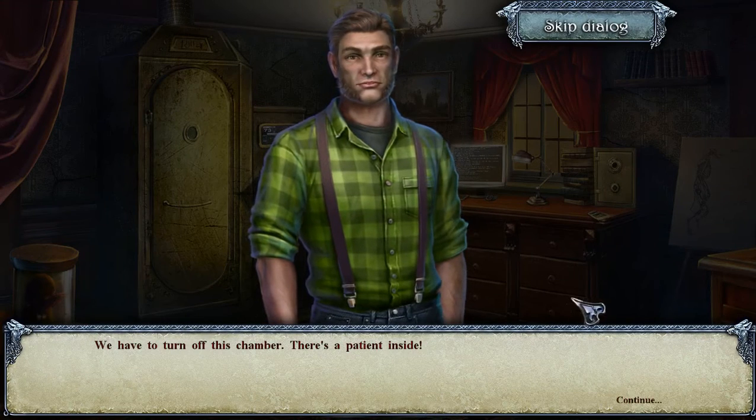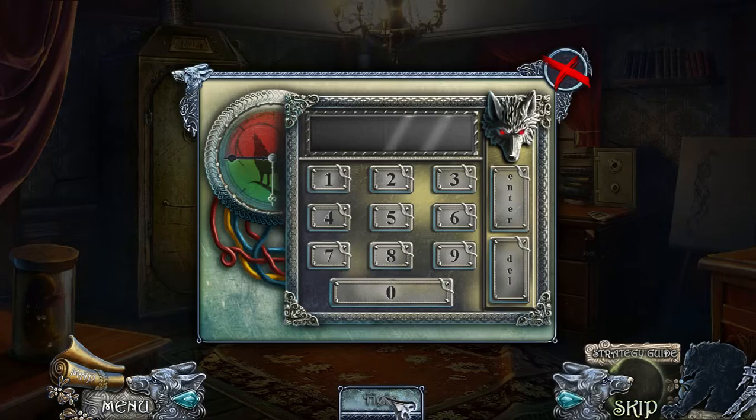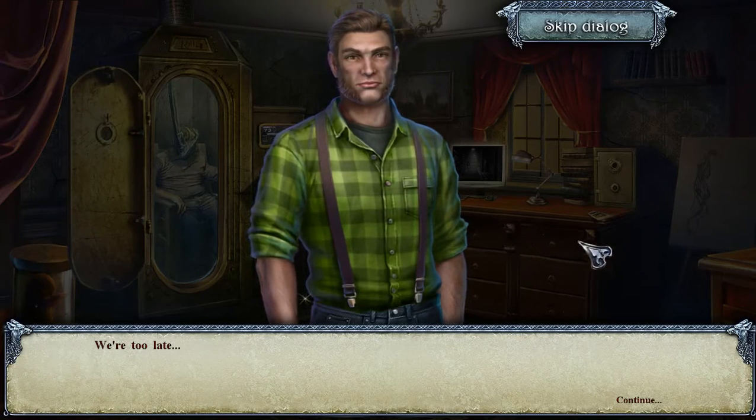Hey, Cousin Neil! We have to turn off this chamber — there's a patient inside! So this is a puzzle where you need to figure out the middle number. Trying 422... 111, no that's not close... 400, ooh that looks very close but apparently not... 377, 388, 399 — how is that not it? That looks perfect. 397 — that moved it down just a little bit. The puzzle has a random solution and it's kind of crazy.